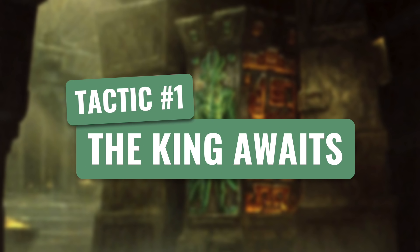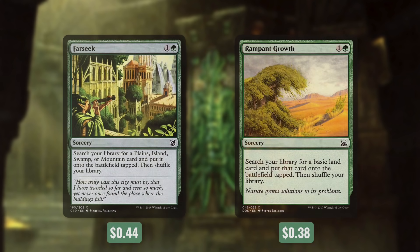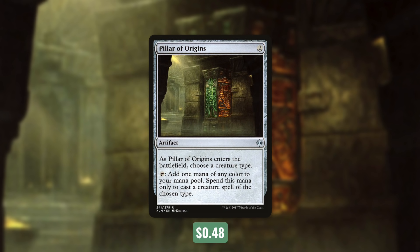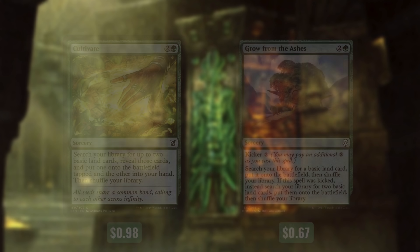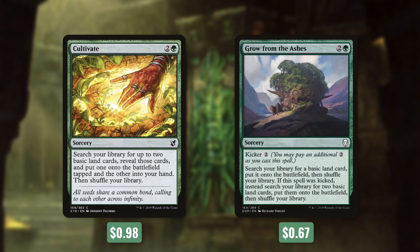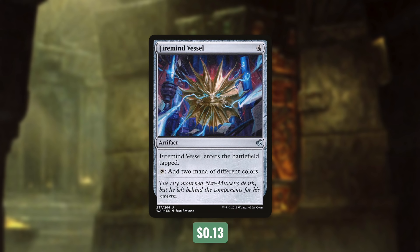So let's start with tactic number 1: The King Awaits. First up, there's Wayfarer's Bauble, which we can pay 2 to tap and sacrifice to get a basic land into play tapped. Next up, we've got Farseek, which can get us a Plains, Island, Swamp, or Mountain into play tapped. And then Rampant Growth can get us any basic into play tapped. Next up, there's Pillar of Origins, which can tap for any color, but we can only spend that mana to cast scarecrow spells. And then we've got Harrow, which makes us sacrifice 1 land, but we get 2 basics into play untapped. Springbloom Druid is similar, but those basics come into play tapped. Next up, there's Cultivate, which gets us 1 basic into play tapped and 1 into our hand. And then Growth from the Ashes gets us 1 basic into play untapped, or 2 if we kicked it. Finally, there's Firemind Vessel, which comes into play tapped and can tap to add 2 mana of different colors. But we're not quite done with ramping and fixing our mana just yet.